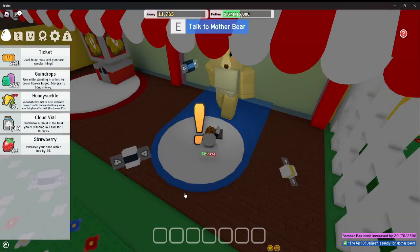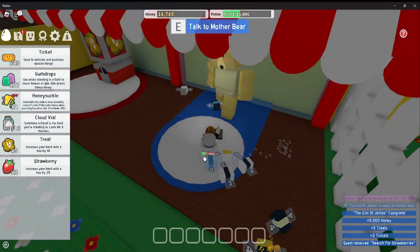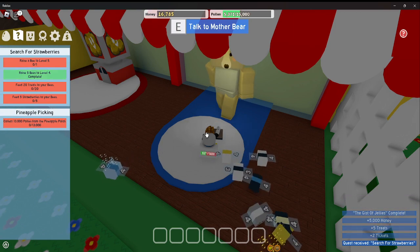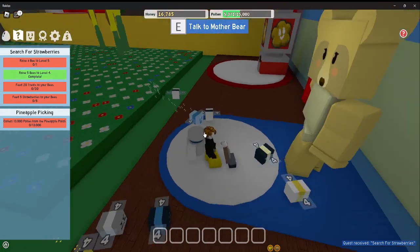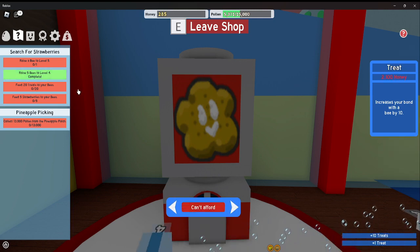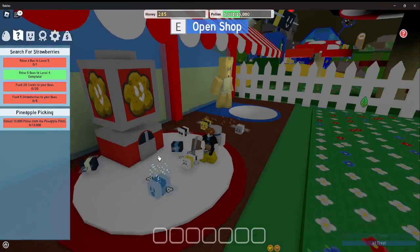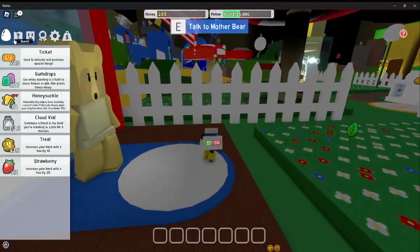Now we pop down this dummy. Search for strawberries — what I need: 20 traits, 1 bee at level 5. I can't afford 20 — that's 16. And we need more strawberries.